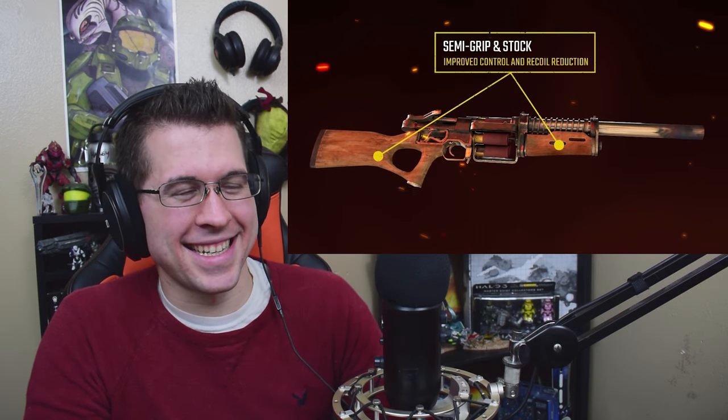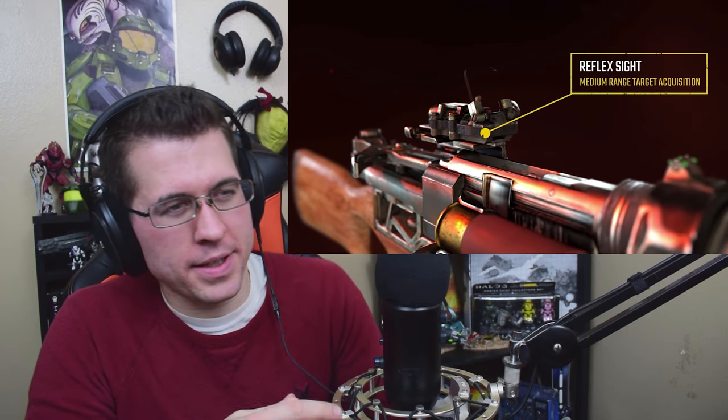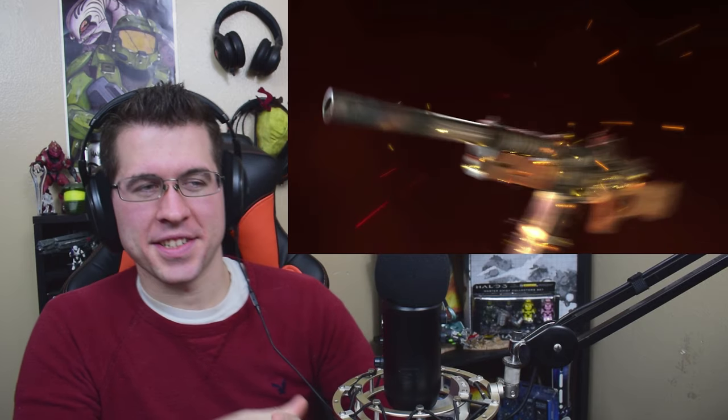With a semi-grip and stock, long barrel, and reflex sight, the Saiga variant is accurate and deadly. A smooth-feeding shotgun magazine provides greater ammo capacity and increased reload speed, making the Saiga highly effective when your back's against the wall.